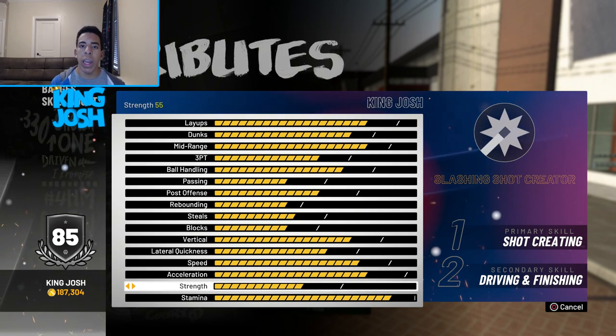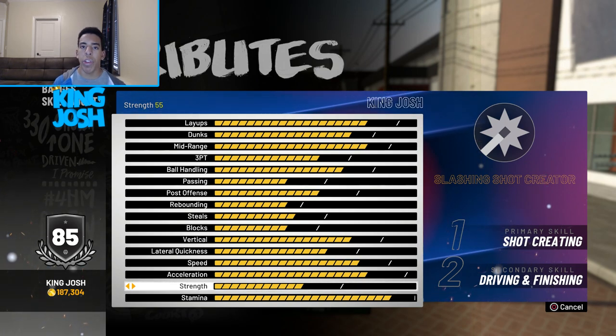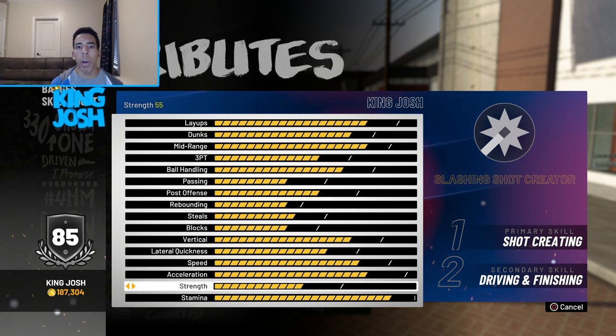The reason I made this build again is because on the guard build that I made before, instead of having Catch and Shoot on silver I didn't even have it at all, and then Deep Range Deadeye and Corner Specialist were bronze badges. So this build can shoot a lot better and can score from the paint around the same.